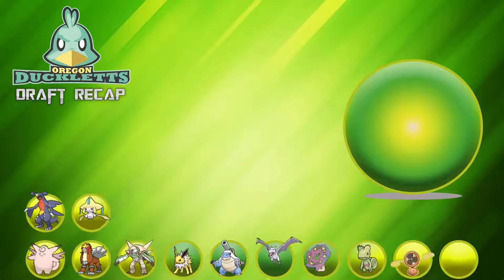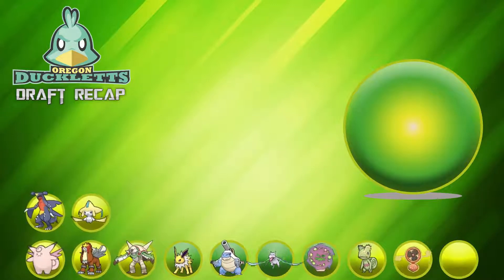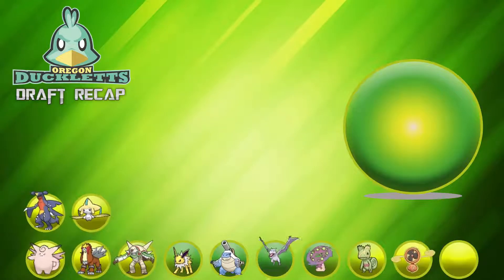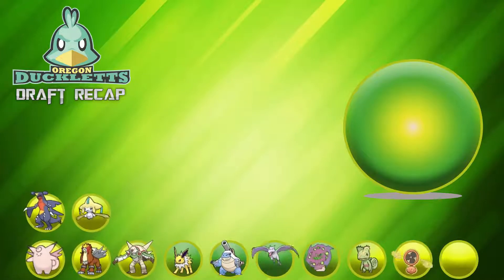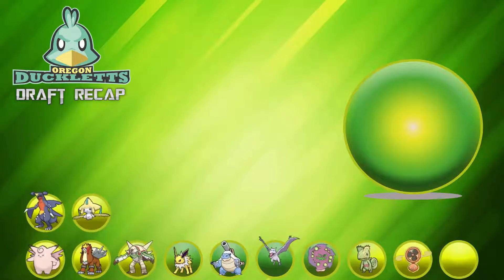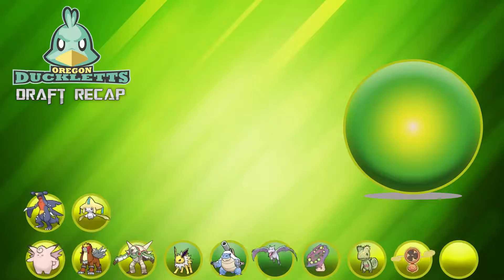That is my draft for the ICBA. I'm very pleased with it. Some things I would change: I'd probably pick up another hazard removal option or something that gets Toxic Spikes so I can hazard-stack more. But I have a good amount of bulk, and a lot of these Pokémon are very balanced. Clefable, Chesnaught, Mega Blastoise, Aerodactyl, Rotom-Fan, and Garchomp are all mons I've never used before, so it'll be very interesting to see how I stack up this first season at the ICBA without an S-tier mon — the first picks were Magearna, Kyurem-Black, Protean Greninja, Darkrai, Buzzwole, and Tapu Lele. If you enjoyed this draft recap, leave a like, comment your support, and subscribe to my channel and the ICBA channel. Also go check out the Hive — that's the other half of the CBA. Until then, I am JohnnyGB, and I'm out.